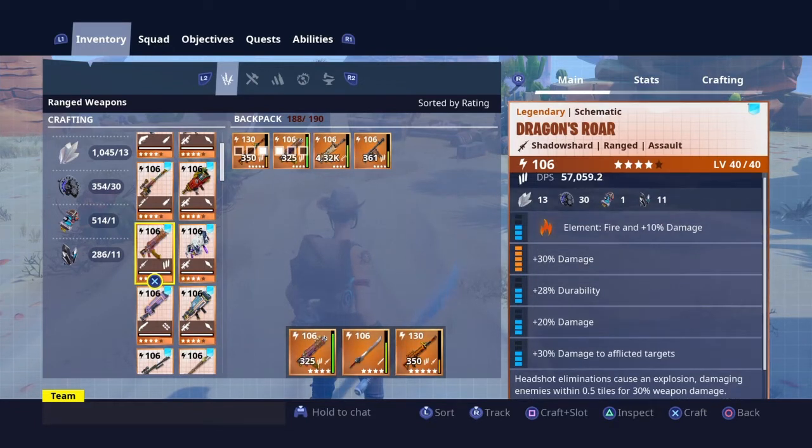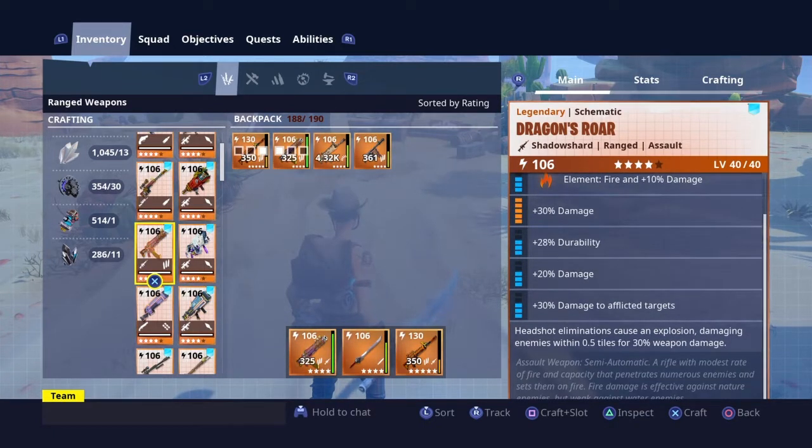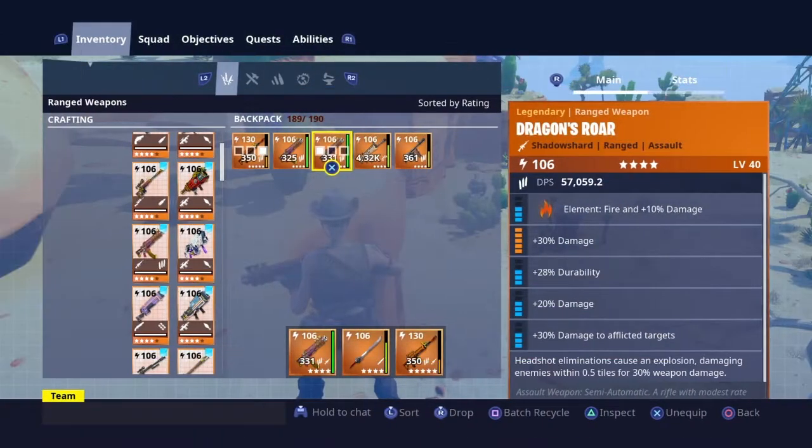This weapon has about 8 perks but 2 of them you can't change because it has affliction. As you can see from the bottom there, it says fire damage is effective against nature and it sets them on fire. I'll craft this now and let's find some husks. Look, there is no affliction perk listed but it's fire damage.